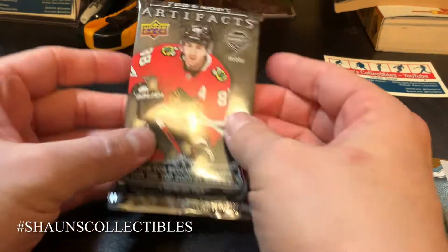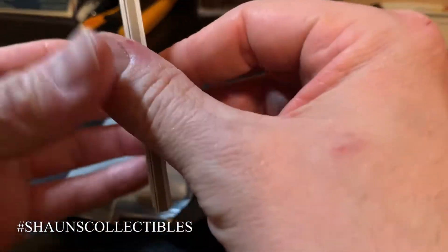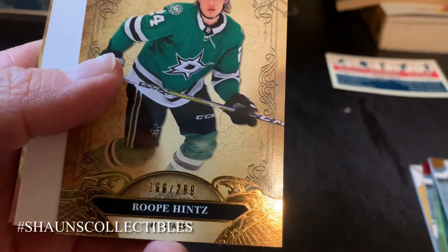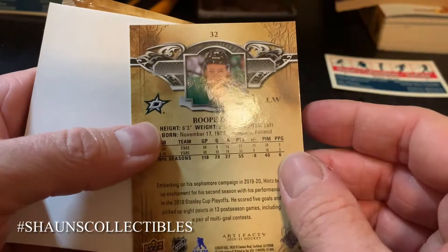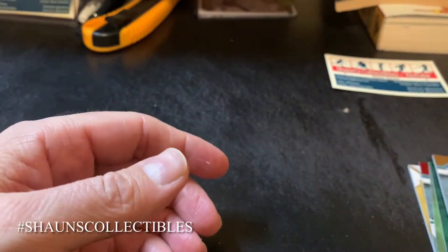Okay, last pack. I wonder if we'll go out with a bang or if maybe the bang was that redemption card. We got David Perron and a parallel here — Roope Hintz, serial numbered 166 out of 299. I'm guessing that's a gold card, different tinge to it. And Jake Guentzel and Keith Yandle base cards. I guess that's it.